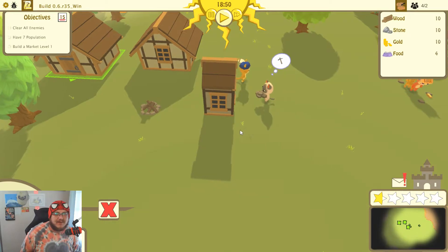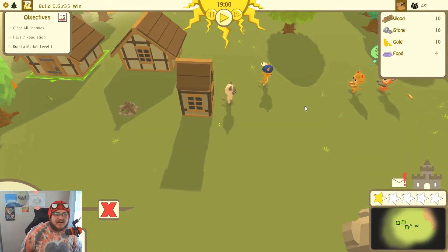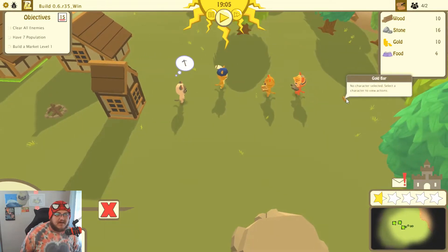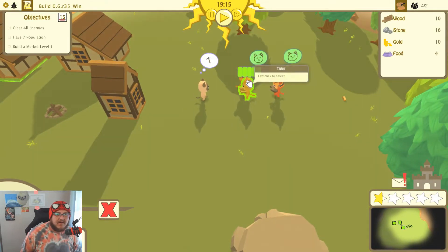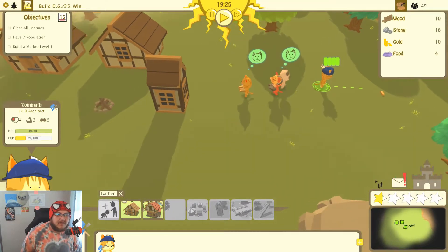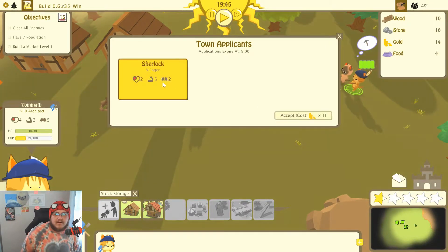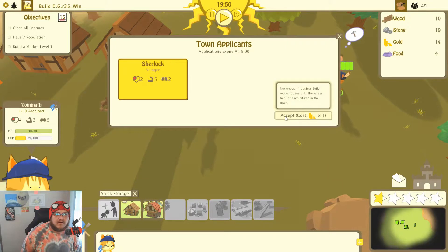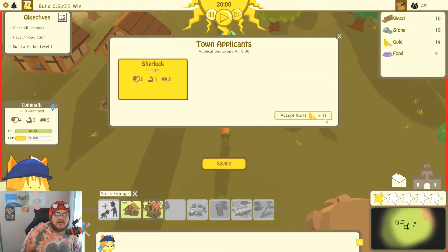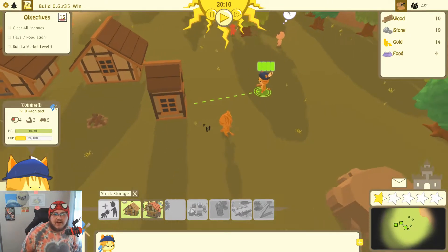Simple cottage - sweet. They're storing stuff. We got a letter - Sherlock Village applicant. High enough houses, build a house. So I got to build more.